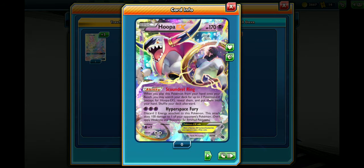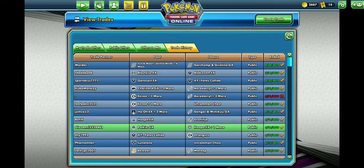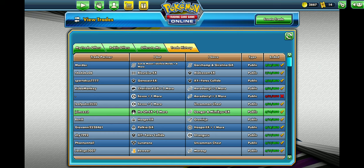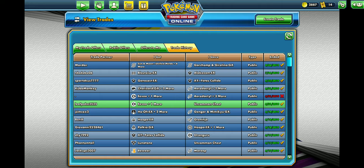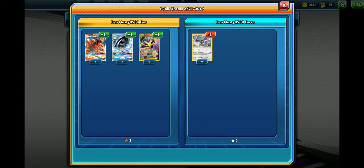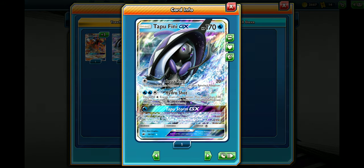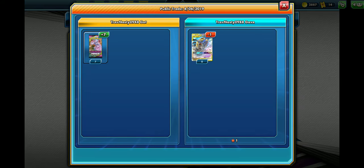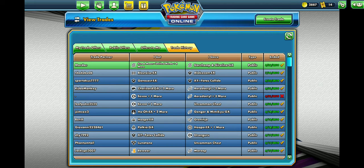Traded that Hoopa from the previous trade plus a Lolan Ninetales for my secret rare Palkia — use that in the deck. One secret rare Gengar Mimikyu for another EX Charizard, Mega Charizard, HoHo. I try to do pretty well on the trades. Three rare Aerodactyls for three more EXs. Can't argue with results. But this might be the best trade ever — one tag team for seven packs. I think that might work out pretty well.